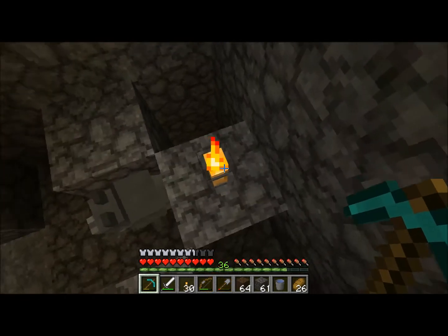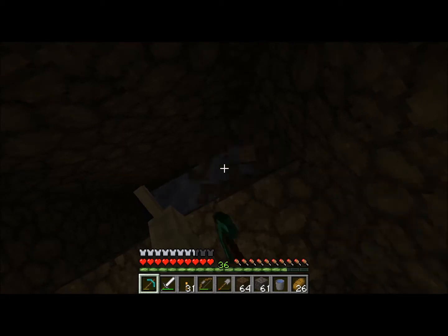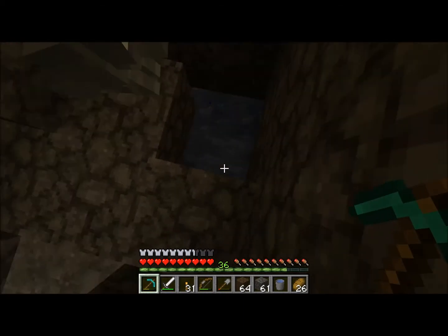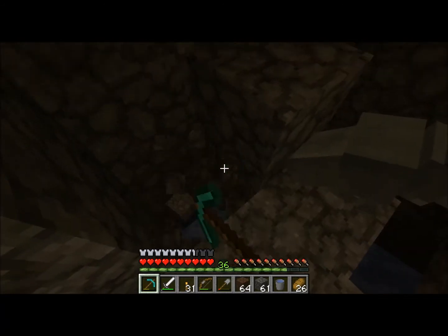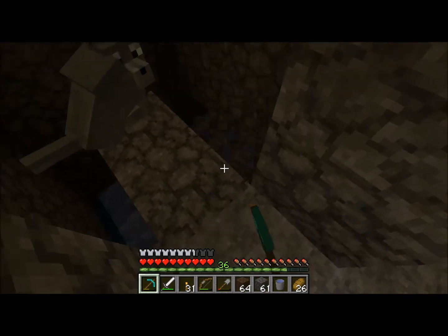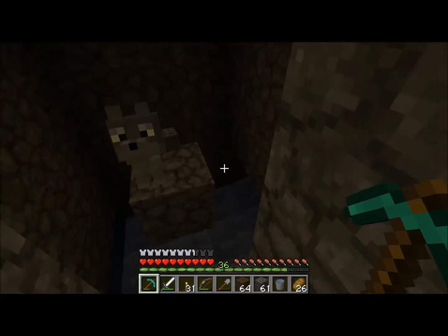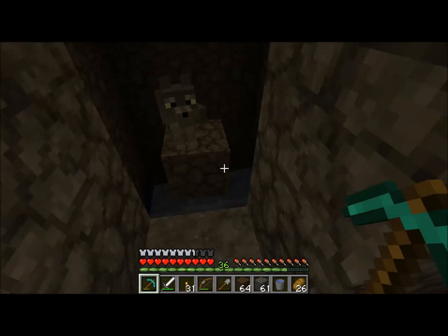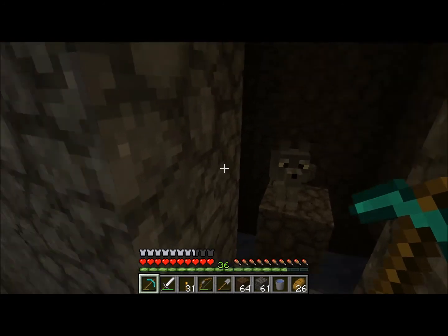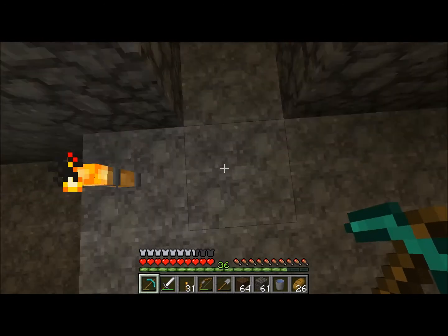Then I just go through here and break away each of the blocks around the wolf. You've got to be very careful when doing this — you don't want to accidentally knock the wolf down into the water. And when I'm done here, it's on a single little one-wide block so that when it releases dung, it will fire off into one of the directions, hit one of these walls, and drop down into the water and be collected.